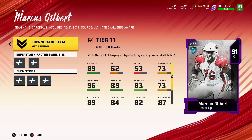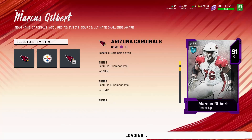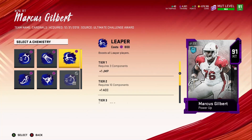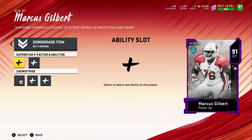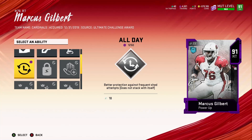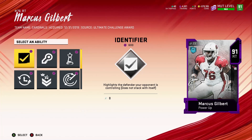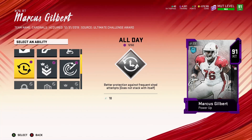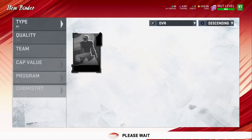Now we're going to check out his abilities - we're not going to add any abilities yet, just see what he gets. Unless he gets something like carnos times two, we won't add that. We haven't put any chemistry abilities on yet, we'll work on that. He gets post up - that's actually good. He gets identifier, all day too - wow, identifier! Threat detector - wow, he has some really good stuff.